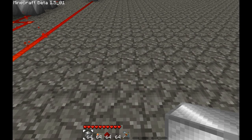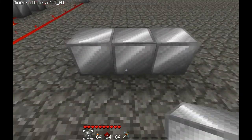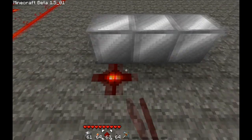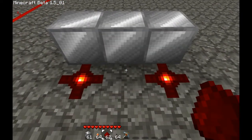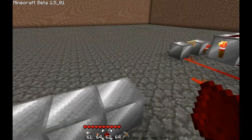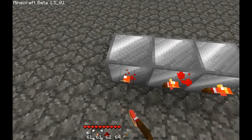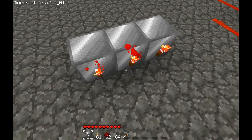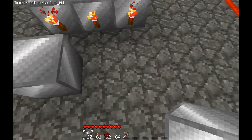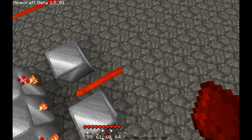You want to start off by doing this: place 3 blocks in a row, and add redstone there. That's your first set of inputs. On the front of this, just place 3 torches. Add 2 more blocks, and redstone coming out the front.